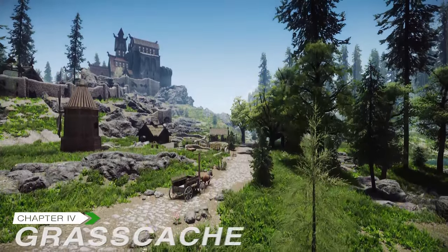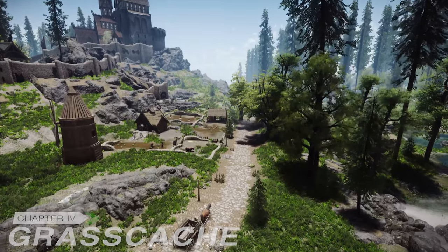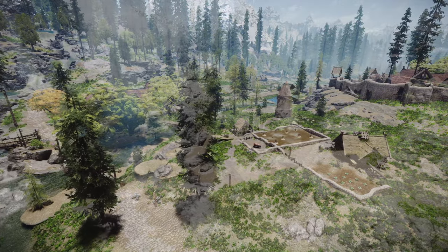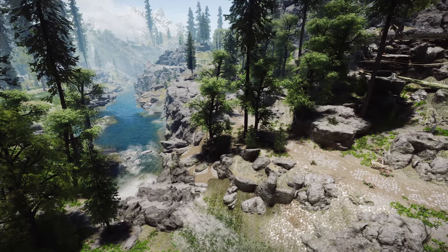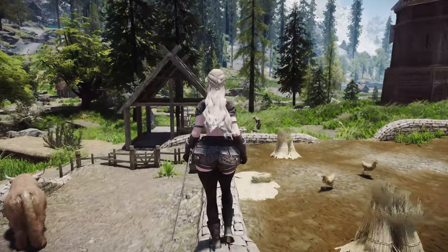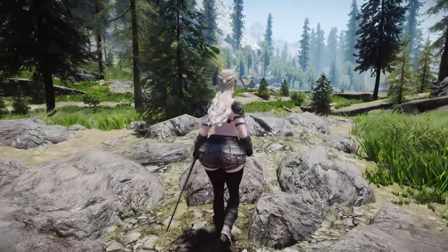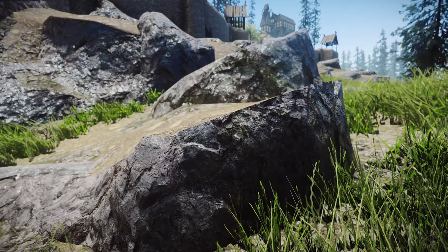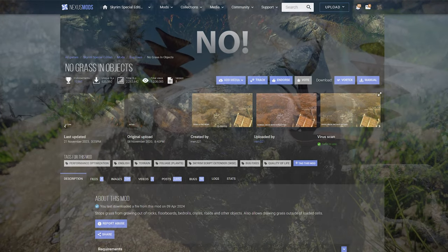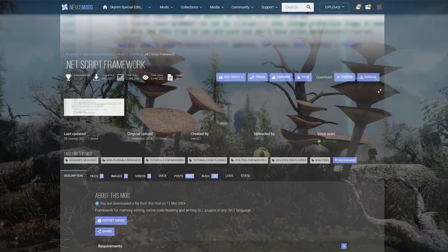In the following section, we will add the Grass Cache feature to the previously introduced grass mod configuration. Grass Cache allows grass to be visible even from very far distances. By doing this, you won't suddenly experience grass popping up as you move around, making it an essential patch. To apply this patch, you first need to install Grass Control from the No Grass in Objects mod. Since it requires the Netscript framework, make sure to install that if you haven't already.